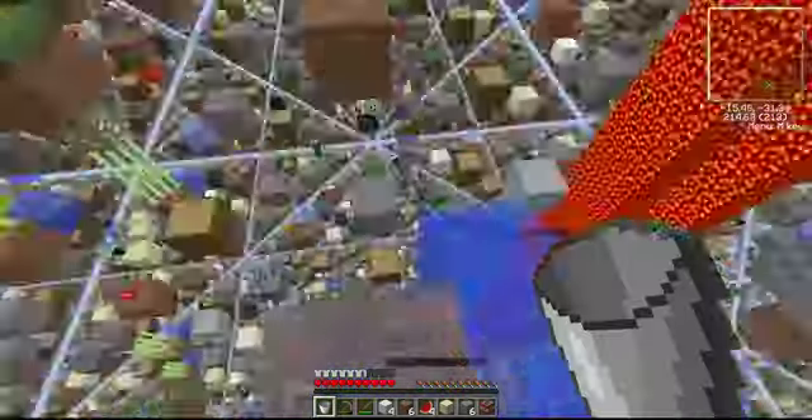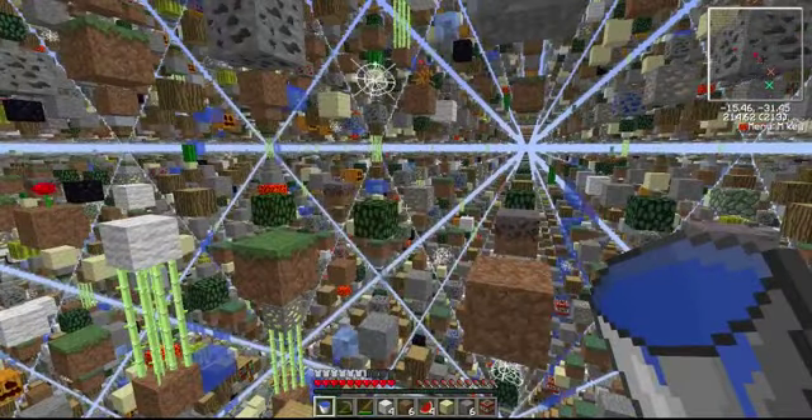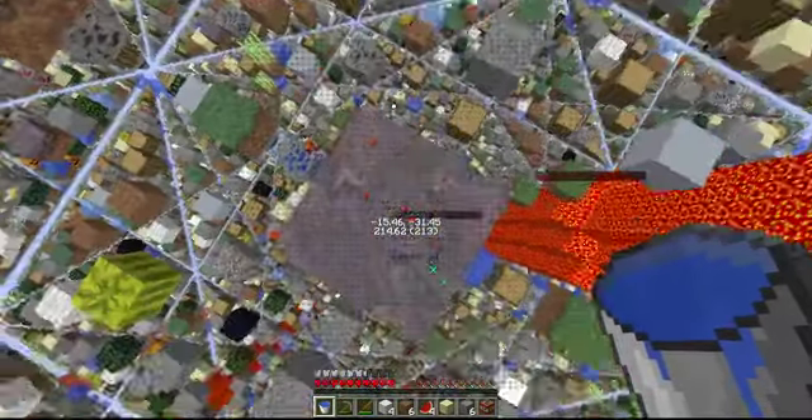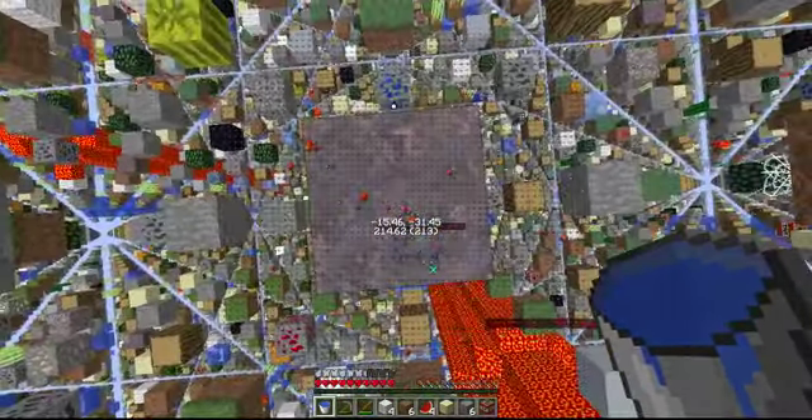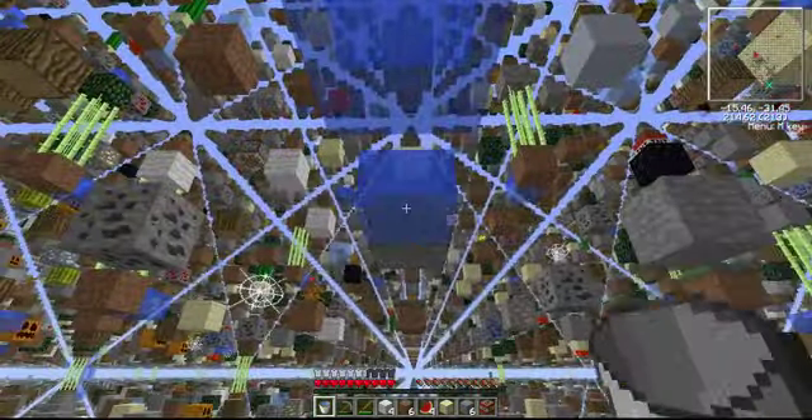So right now big chunks of our map are just covered in lava. In fact there's so much of it you can see it on the minimap. That's not good — this needs to be cleared up.